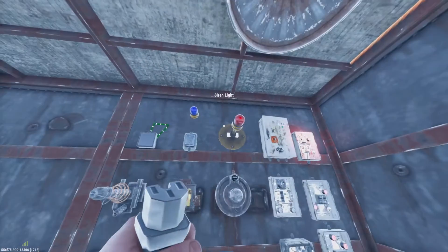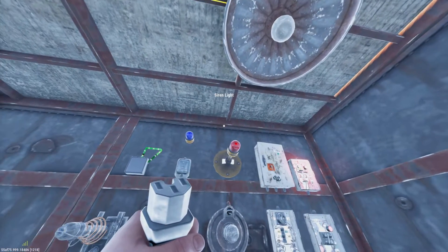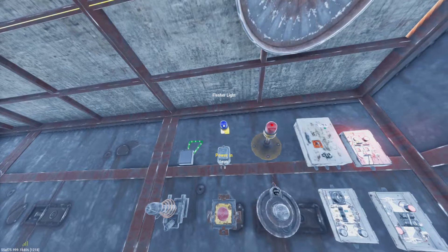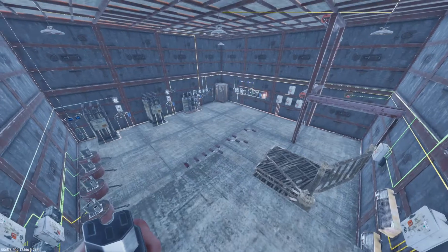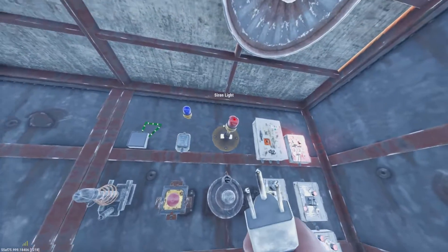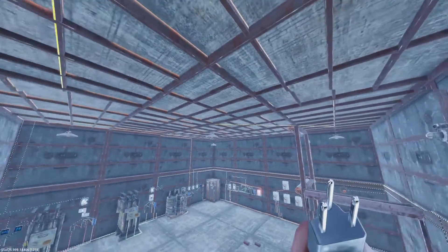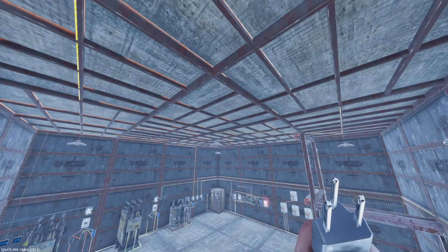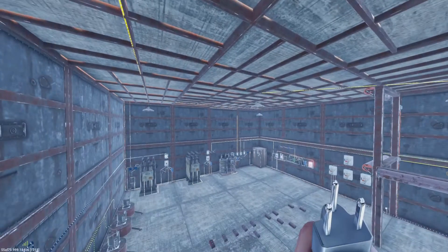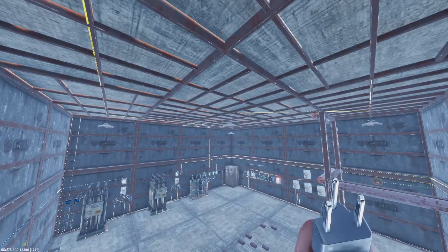We have three lights: the ceiling light, the siren light, and the flasher light. All three do the same thing — they provide light in different ways. The blue one is going to flicker really quickly and show a blue light. The siren light is a red light that's going to spin. And the ceiling light provides light for your base. The only difference is the ceiling light costs two power to run, so keep that in mind. My five lights currently running cost 10 power, so the most you can get on a small battery would be five lights, but you'll want a switch too, so really four lights and a switch.